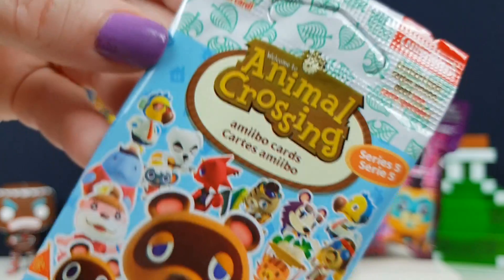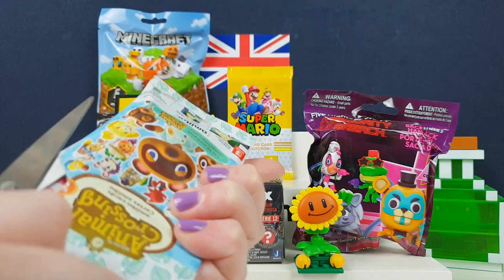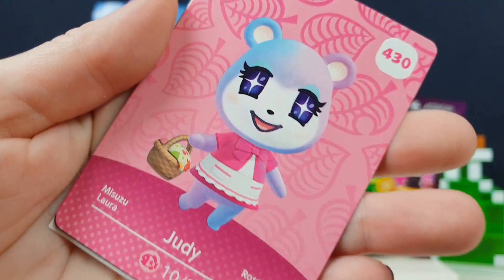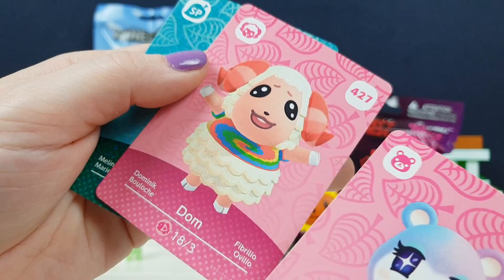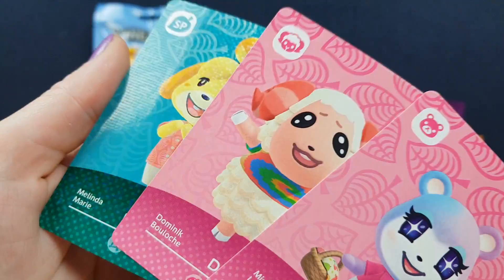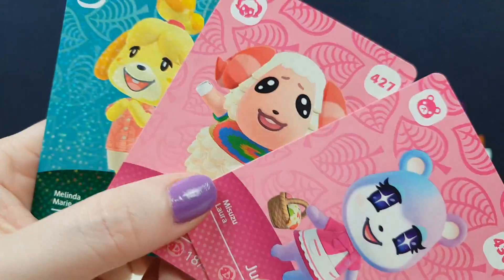I'm going for the Animal Crossing amiibo — this is series five, the newest series. I still need quite a few of these to finish off my collection. I don't have finished any series really — maybe one of the first ones a bit closer, but definitely not any series. I have like five books downstairs. Oh, Dom — he was one of my starting villagers. I haven't had Animal Crossing for over a year. Once you've got your island how you want it and all your villagers, you're kind of done, but the amiibo cards are nice because if any villagers move out you can scan them back in.